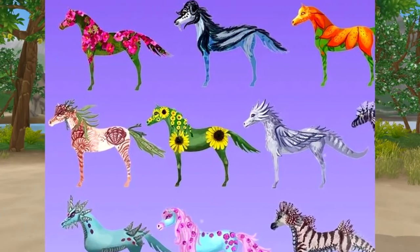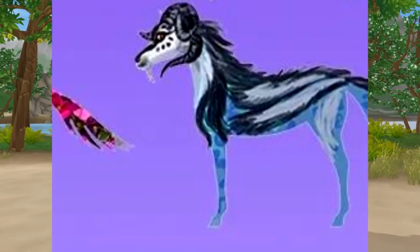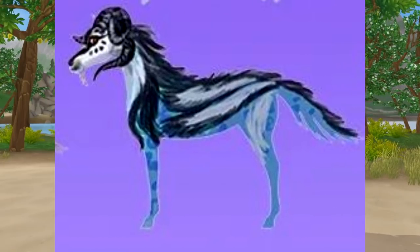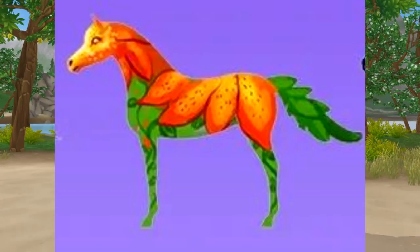So the first one is this green and pink flower horse — I think it looks nice. The next one is basically a Hydrend 2.0, but I think I kind of like this coat more. The next one is like another exotic flower or just some plant. It doesn't have a mane, which I don't like that much, but I think the tail is cool.